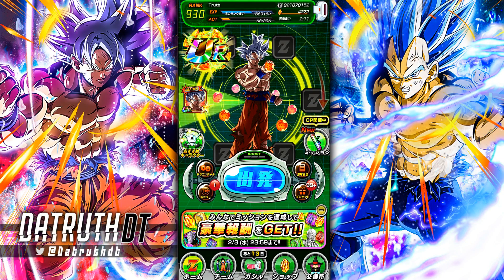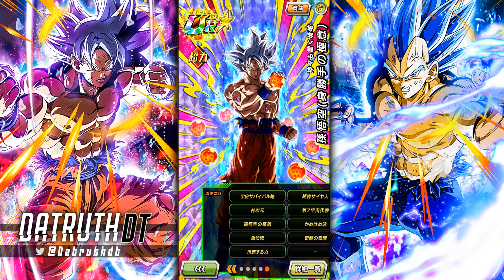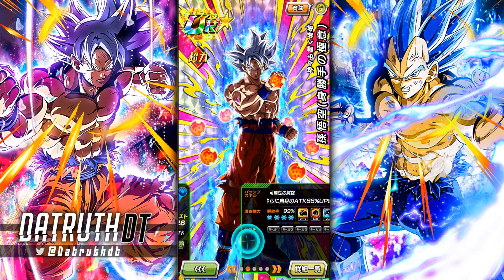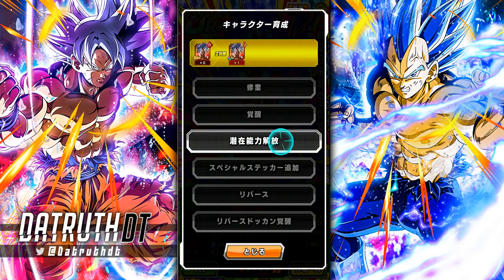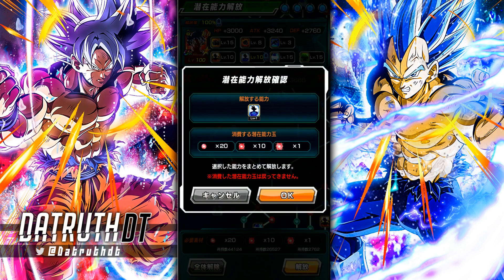Alright guys, we're back for another Dokkan Battle video. Today we're going to rainbow the Mastered Ultra Instinct Goku, the six-year anniversary login gift. This unit is pretty good considering how you get him — you just log in the game and that's it. He's actually quite decent, so we're going to go ahead and give him a rainbow star.